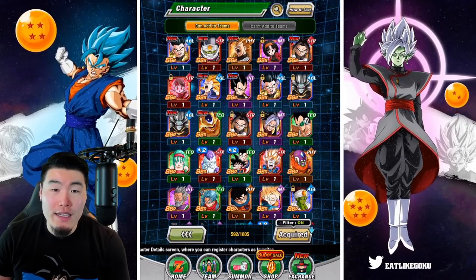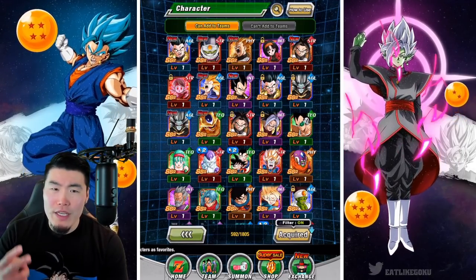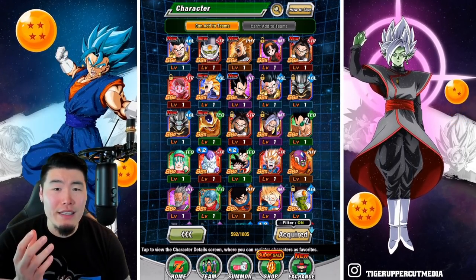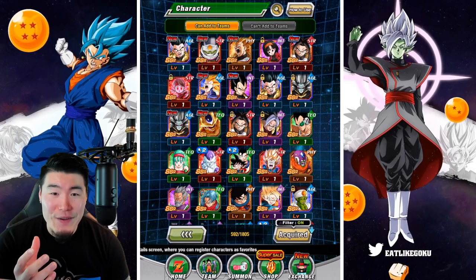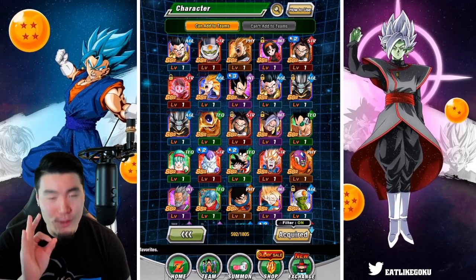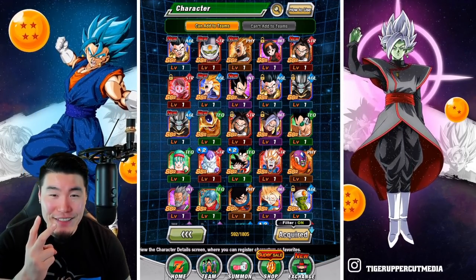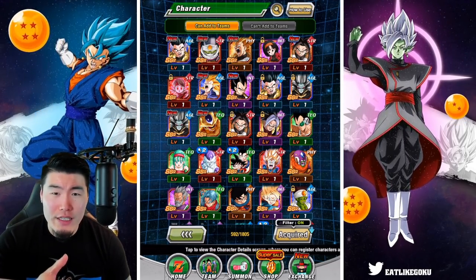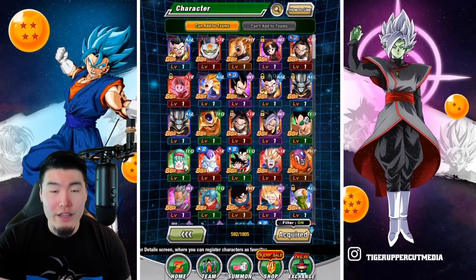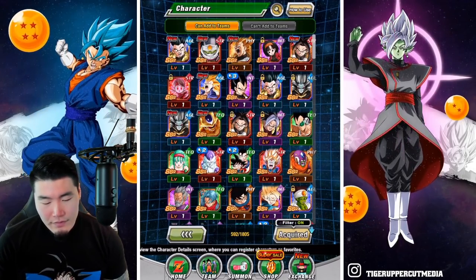So in 350 stones we got two copies of Mechigabura, we got Pan, we got Brainwashed Supreme Kai of Time, and also many Vajex — three Vajex, two Gotenks, one Super Saiyan 3 Vajita, and a couple of Xeno Vajitas. Not bad overall!